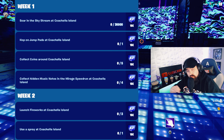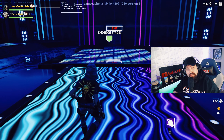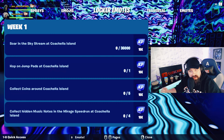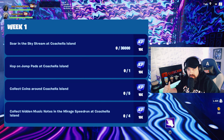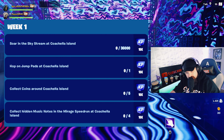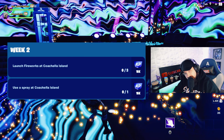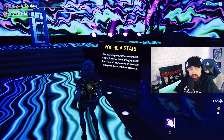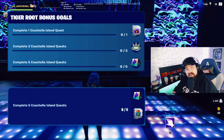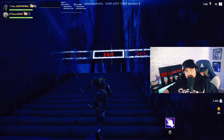Here are week one and some of week two's quests that you need to complete to unlock the different skins and items. Week one: soar through the Skystream, hop on jump pads at the Coachella Island, collect coins, and collect hidden music notes. Week two: launch fireworks and use a spray on the Coachella Island. Completing these quests unlocks free sprays, free back blings, and free pickaxes from the Coachella collab.